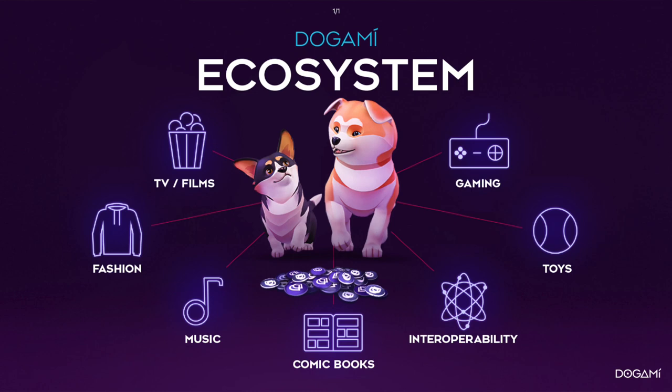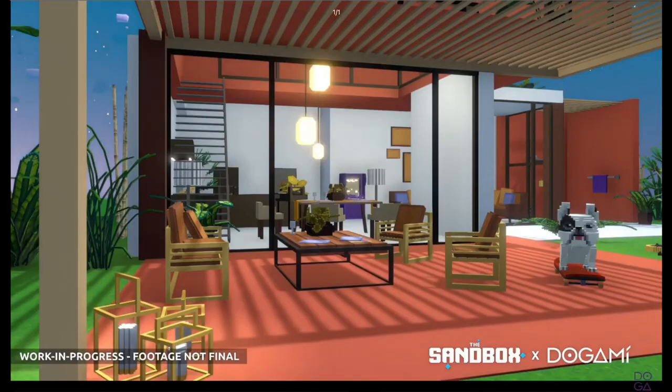That doesn't mean they've changed their overall vision of a 360-degree brand that encompasses many different facets including TV shows, merchandise, games, music, comic books, and interoperability. We'll see the first iteration of that when your Dogami is able to portal into the voxel world and be part of the Sandbox. The original direction of the game hasn't been abandoned — the adventure mode is all about that. It's just not the first thing happening now, so think of it as an alternate route to the same goal.